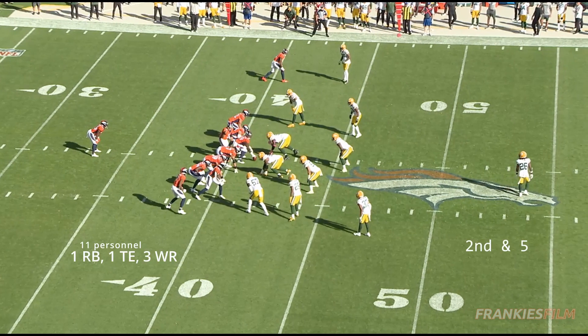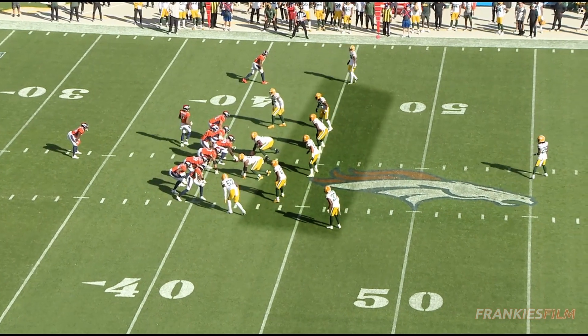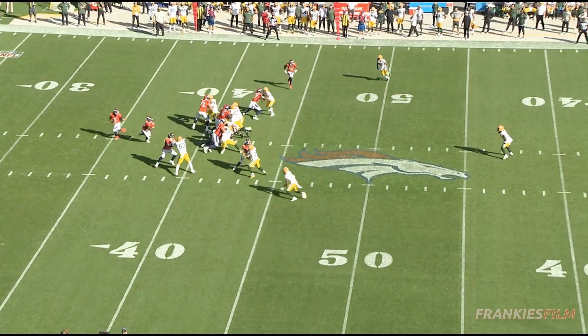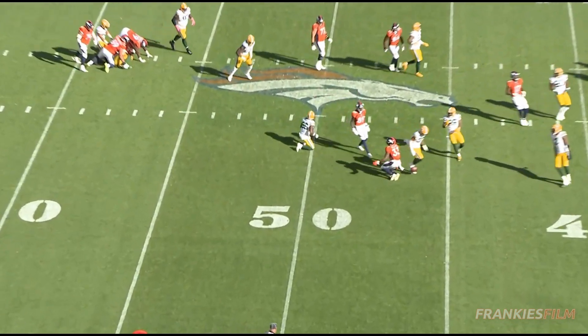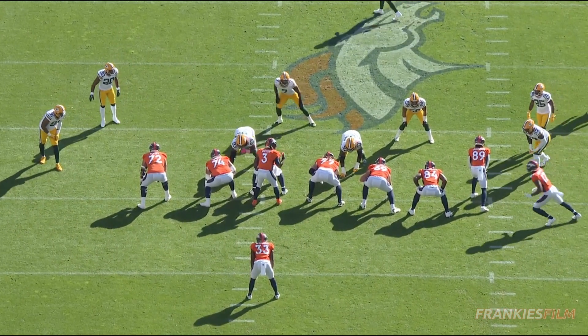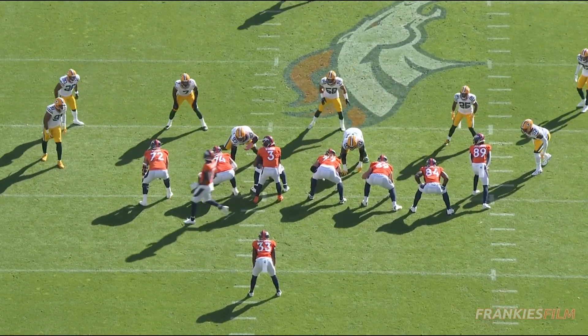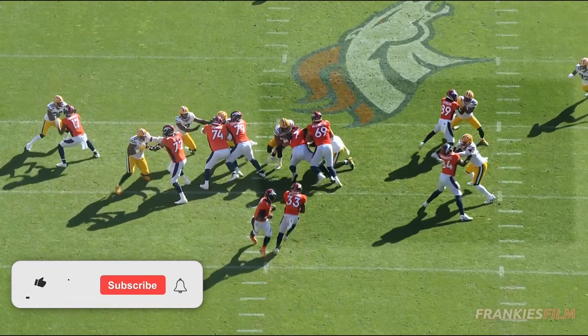A couple plays later, we've got a second and five out of 11 personnel, and we've just got a beautiful duo rep. The motion again creates such easy blocking angles for everybody — Sean Payton is just cooking at this point. McGlinchey folds Kenny Clark like a folding chair. Chris Manhurts and Brandon Johnson do an excellent job on this insert block, taking out the two guys. Just a well-blocked play by everybody. Javante Williams, if he doesn't get brought down by this arm tackle, is probably still running to the house.